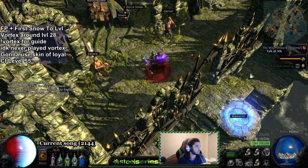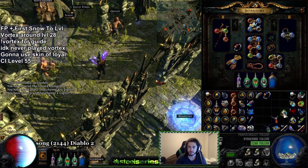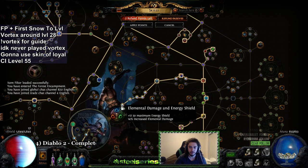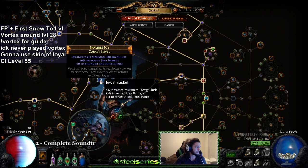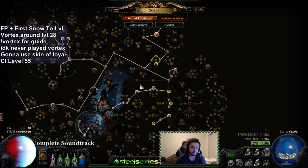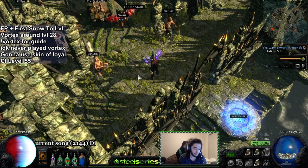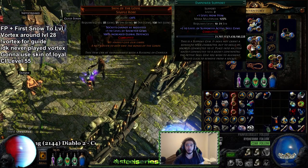I went Freeze Pulse plus First Snow to level, or just jewels that you can get for Freeze Pulse which basically add Lesser Multiple Projectiles for free. I started off by connecting up like this and getting this jewel. I swapped to Vortex immediately when I hit level 28 because I was just curious to see how it worked. Ideally you could still use Freeze Pulse up until you go CI because your Freeze Pulse is pretty strong.